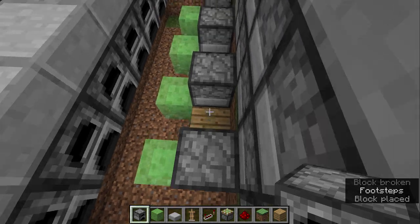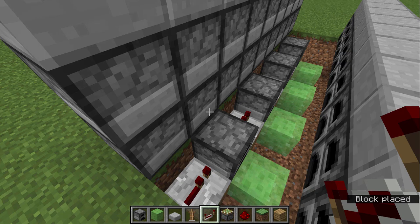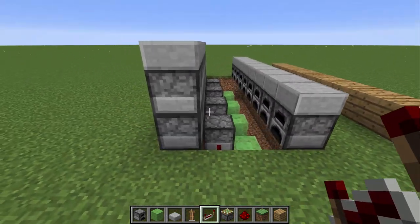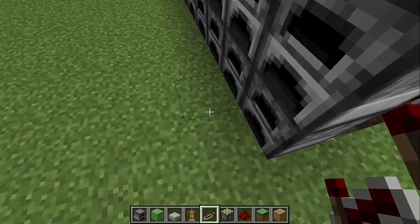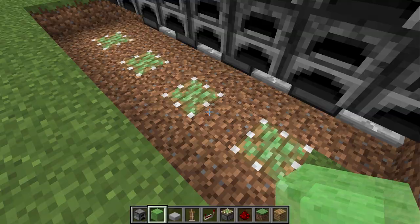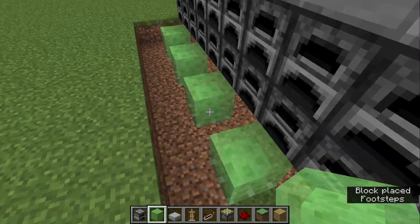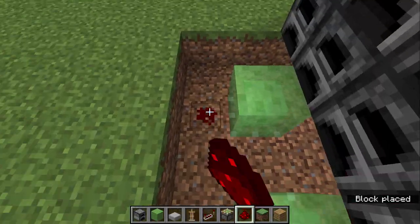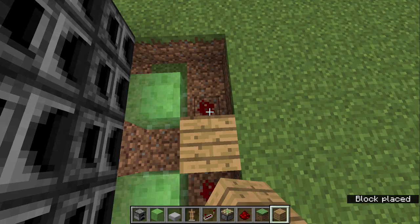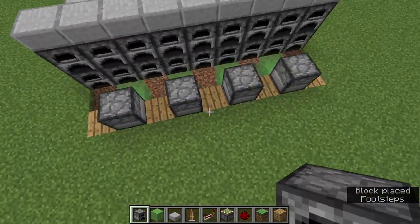Now put repeaters in between the furnaces. And do the same for the back, except you only have to do a one-block deep hole. Same steps of putting them in the floor and adding slime blocks. Do the same redstone and the wood in between. Remember to add the furnaces on top, and last but not least, the repeaters.